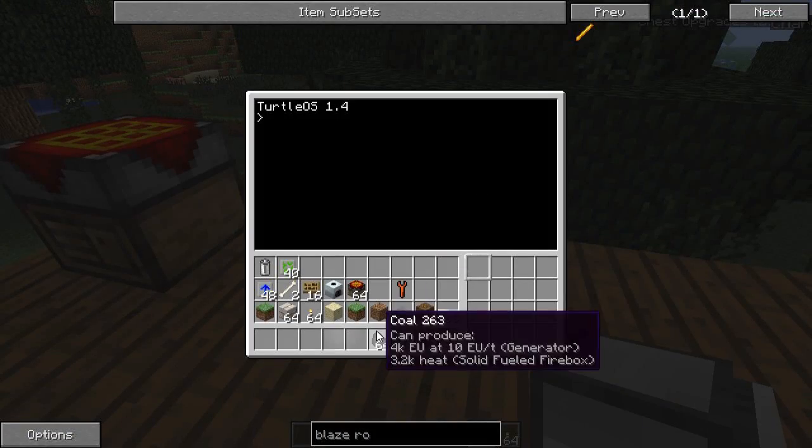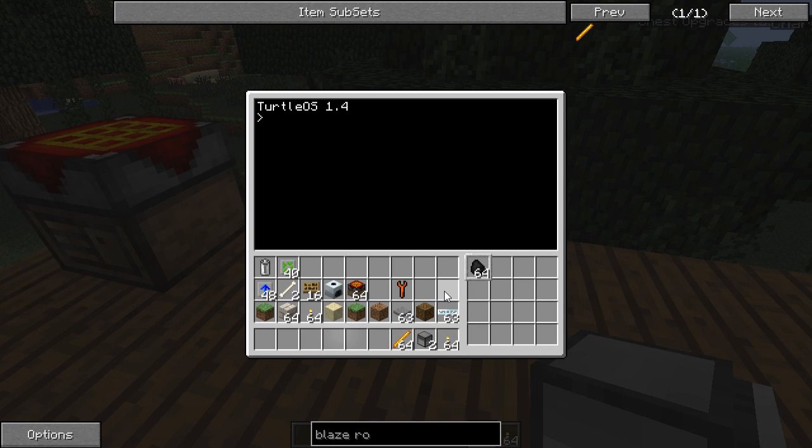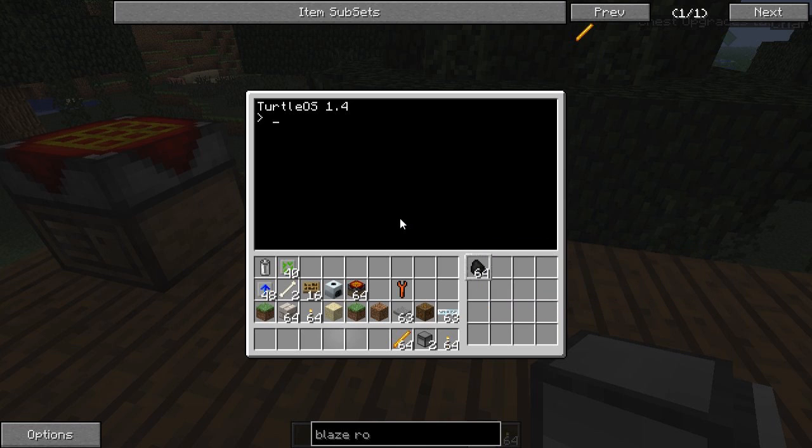You got your turtle — doesn't matter what turtle. You put some fuel in there. It can accept almost any fuel, so even blaze rods work, peat works. Pretty much anything works. You just put it in there.